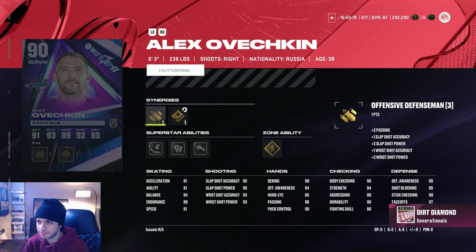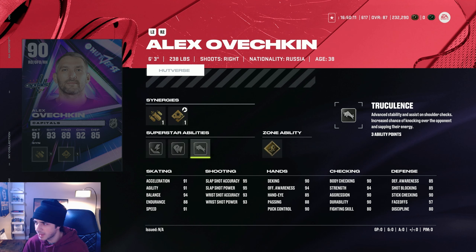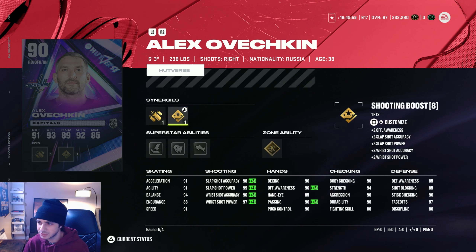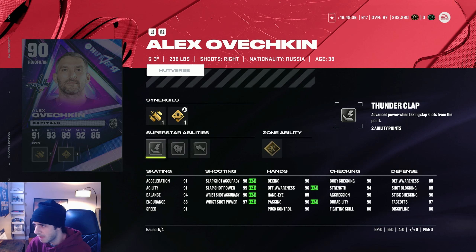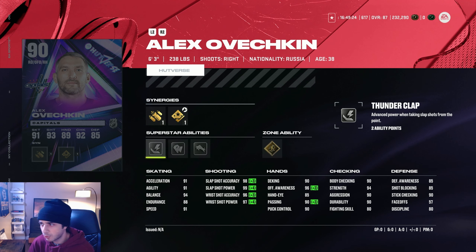Now we got Alex Ovechkin as a defenseman — 6 foot 3, 238 pounds. He has shooting boost and checking boost synergies, silver thunderclap, silver back at you, silver truculence, and gold 1T. With offensive defenseman and shooting boost, he has 96 wrist shot accuracy, 99 slap shot power, 98 slap shot accuracy, 97 wrist shot power, 90 stick checking, 85 D awareness — you'd like to see that higher — 90 body checking, 94 strength, 90 deking, 90 passing, and 96 offensive awareness. Having thunderclap mixed with 1T is a really cool combo — you pass the puck up to the point, he rips a one-timer and gets boosts from both 1T and thunderclap. Really dope card.